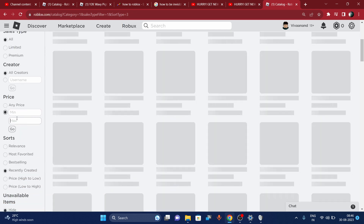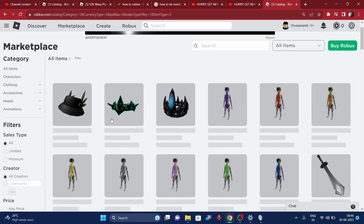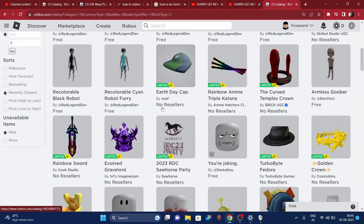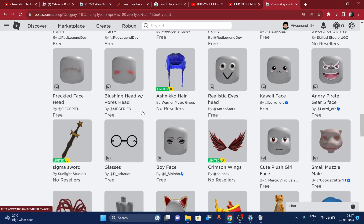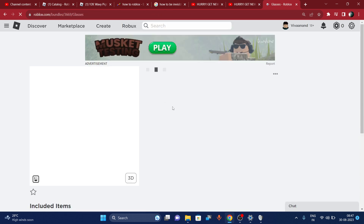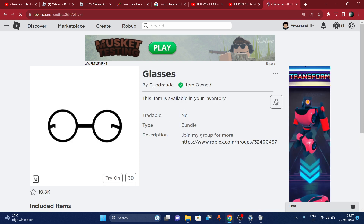Set the price maximum to zero. You have to scroll down and get these free items before they go up. Scroll down a bit and get this 'Glasses Head' item. Make sure to get this Glasses Head before it goes off sale — it's a bundle.